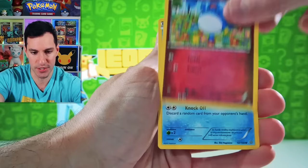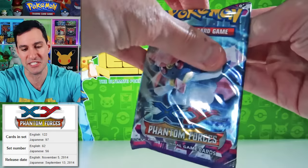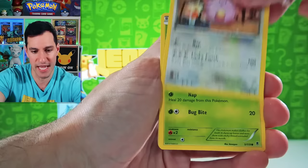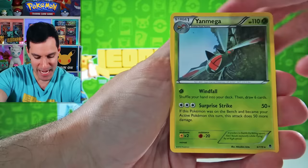Then we have Phantom Forces. I think this is the set that has the Silver Zekrom. If we see something very bright and shiny, then we just made an incredible pull. Otherwise we got Shauna of the Dead, Chansey, Poochyena, Finneon, Helioptile, and Yanmega. Non-holographic.